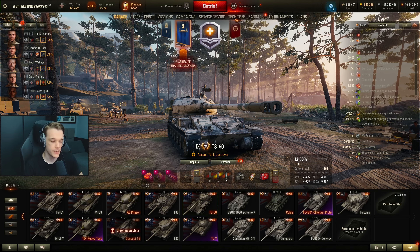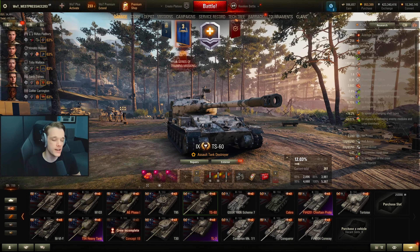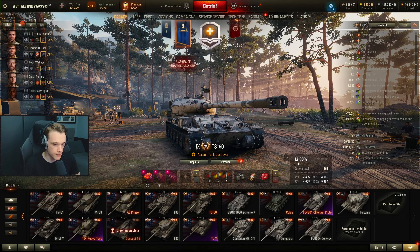The final thing I want to speak about is the module damage on this vehicle. This thing will take module damage a lot - it will get ammo-racked, it will get its engine knocked out, and it will get its crew knocked out a fair amount. If you get shot in the lower plate, chances are your engine will go. Shot in the side and you'll likely get ammo-racked. Shot in the rear and you'll probably get ammo-racked too. The module damage is quite bad. I don't think it needs a config, but you could consider survivability suite at level three.